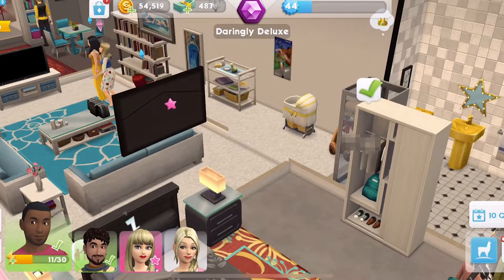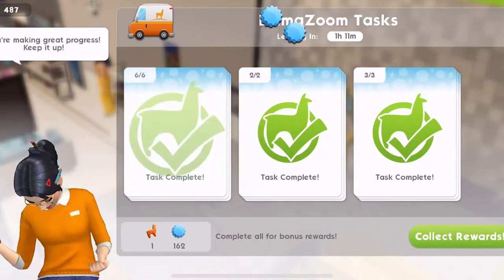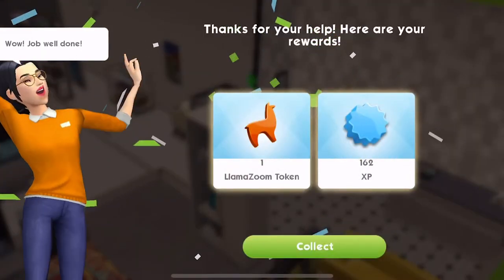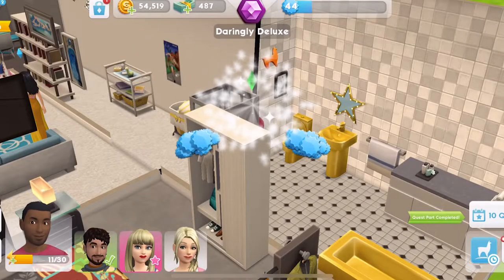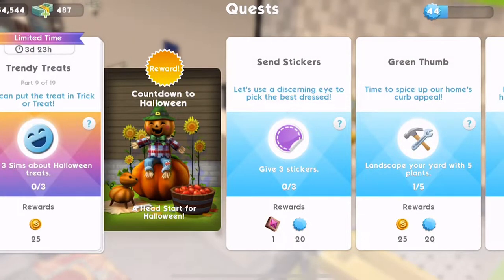If you haven't seen the last episode, maybe you can check that one out before this one. We have completed the Llama Zooms. There are 19 parts in this quest. That is part 8 complete and I honestly don't really know what we are winning — I'm going to assume it's Halloween costumes or these decorations we can see, like this little pumpkin scarecrow guy and the bobbing apples. I honestly have no idea.